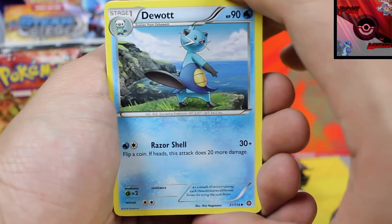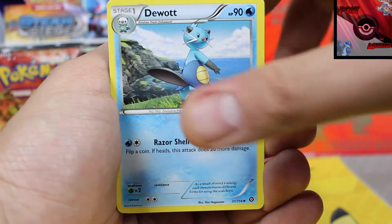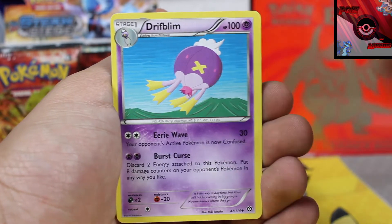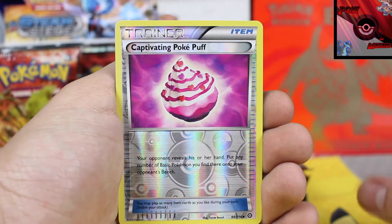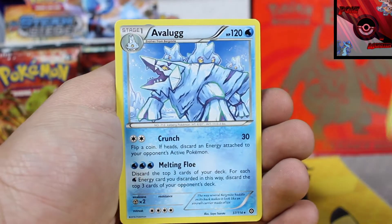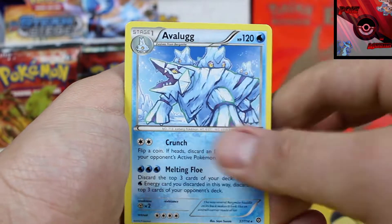Let's get straight to these uncommons. We got a Duat, a Gardevoir Spirit Link, followed by a Drifblim, and a Captivating Pokepuff — Reverse Holographic. And our first rare card is an Avalog.